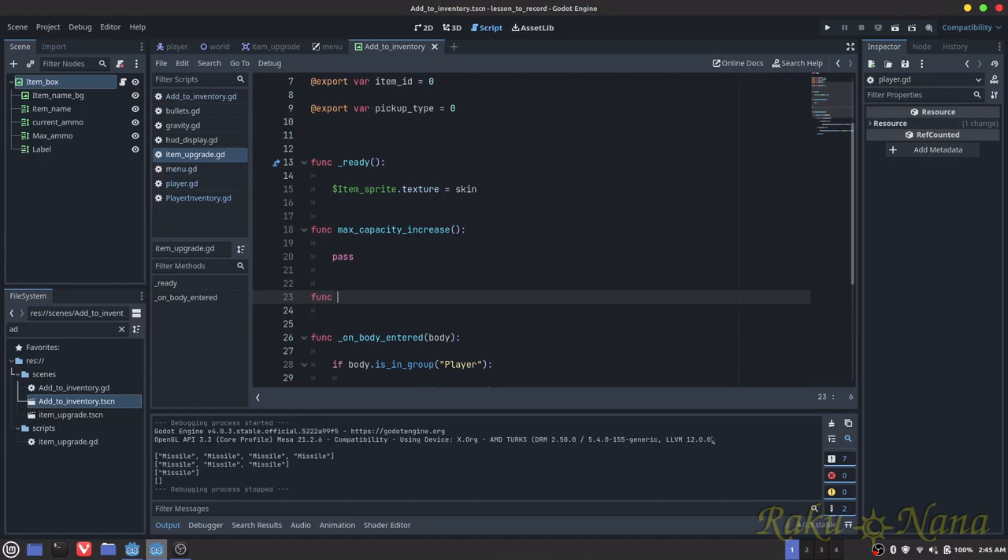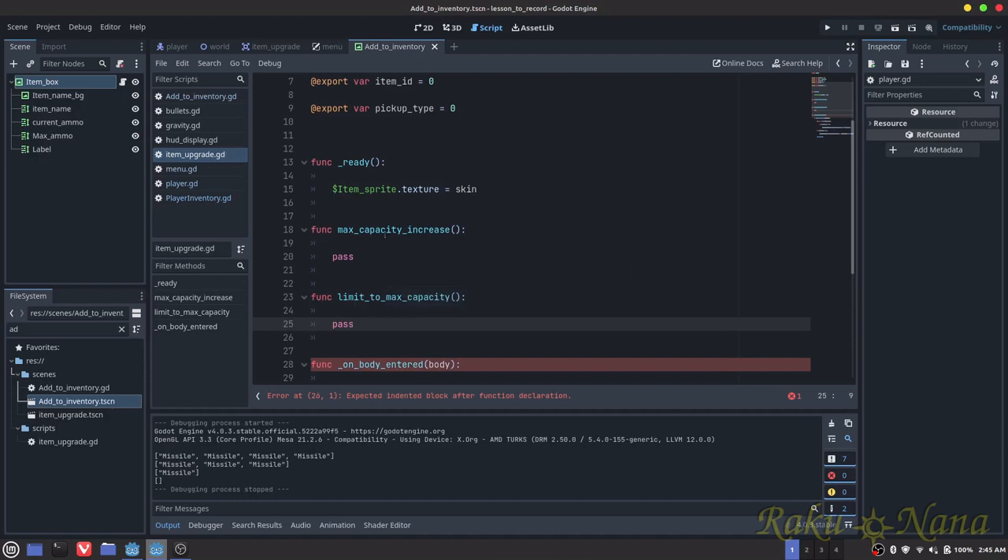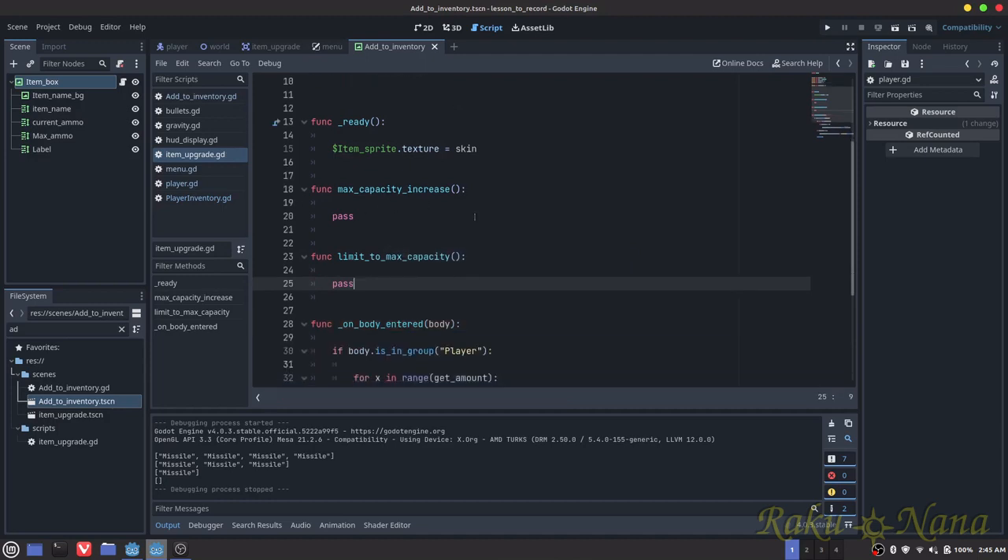And then we do another one — function limit to max capacity — and we're going to pass as well. So these two functions: once we call the first one, it's going to increase our maximum capacity. In this particular case it's going to be our missiles — we're going to get an extra five every time we grab an upgrade. And then the limit is to make sure that when we pick up a standard missile, it only increases until we reach our max limit and never goes over that.